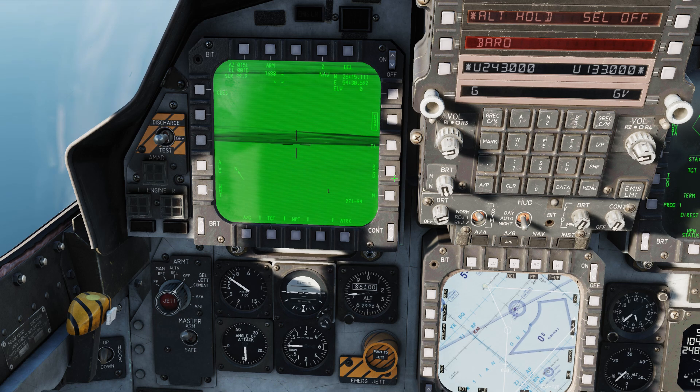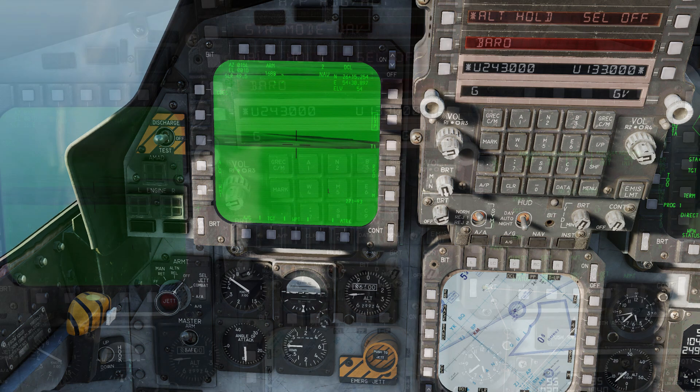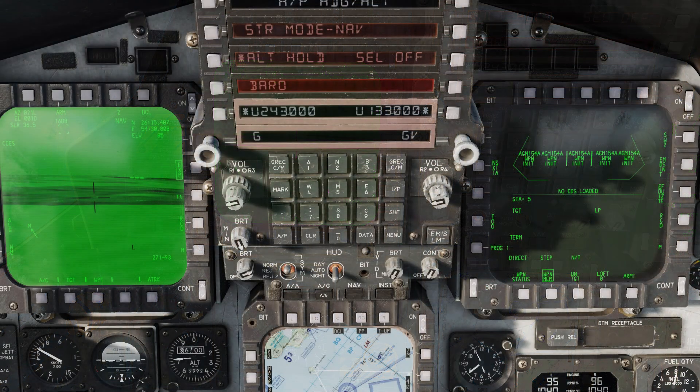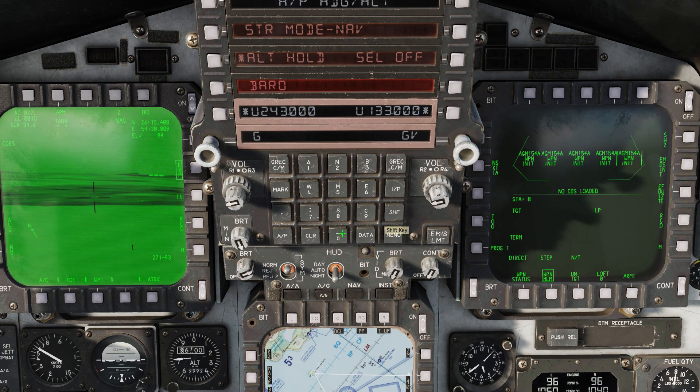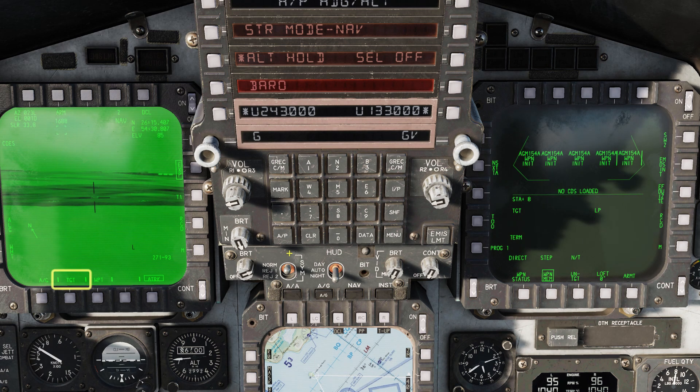Press Auto Acquisition Forward twice to go into the tightest zoom. We're looking for three small groups of ground vehicles. On the Smart Weapons screen, press Next Station to choose a weapon in the current program.